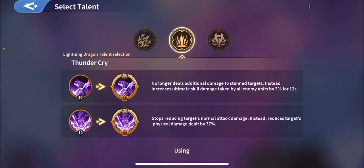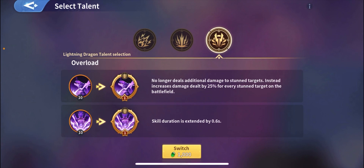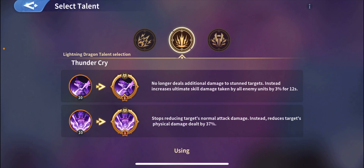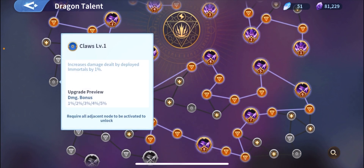For those wondering, I'm using Thunder Cry because I don't use any stun. It increases true damage by 6%. The second skill — no longer there, additional damage to a stunned target — instead increases the ultimate skill damage taken by all enemy units by 3% for 12 seconds. The third reduces the target's physical damage by 37%, which I believe is the best for me.